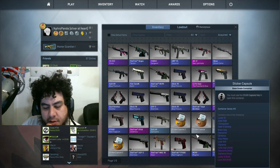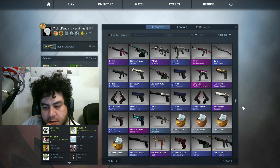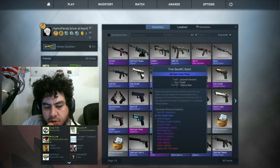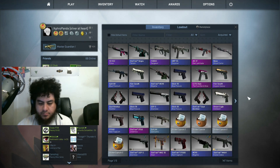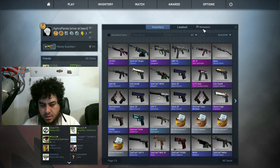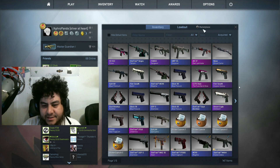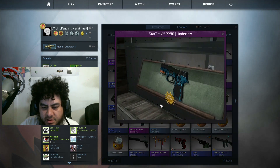It's pretty good overall I guess. 4 stat track guns - that's pretty good. What's this one worth? Let me search the Undertow. Oh shit, that thing's worth like 25 bucks! Ha, nice, nice. Oh it's so pretty.